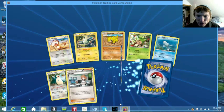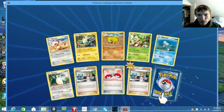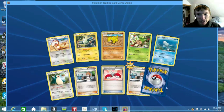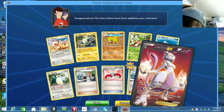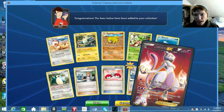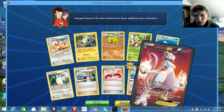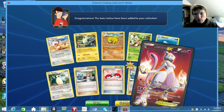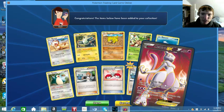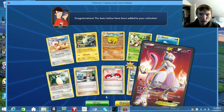Anything good? For the final rare of this pack opening — that is awesome. Full Art Mewtwo EX! And that's definitely the one I was looking for. I prefer the red one over the blue one. We got a Full Art and we also got a Mega Mewtwo — which is awesome.